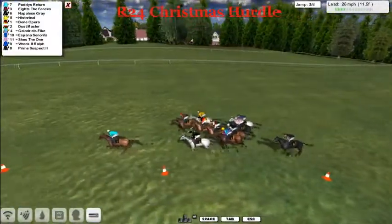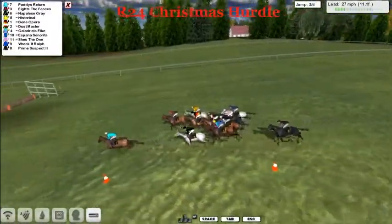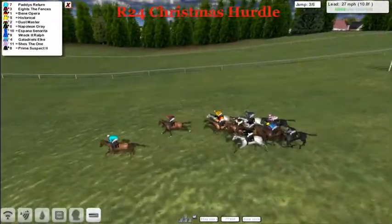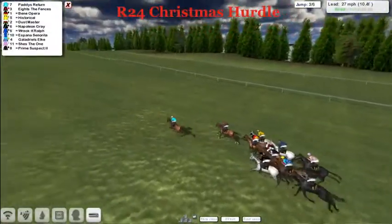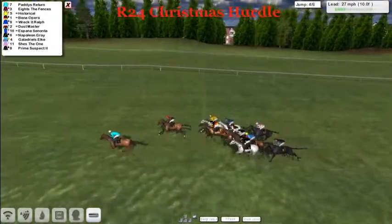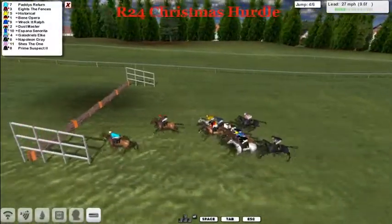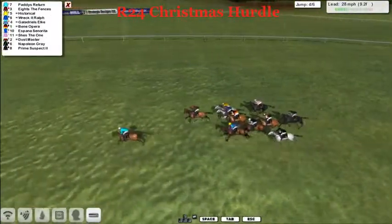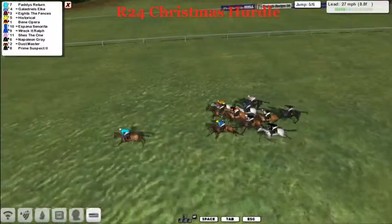The black, gold and red silks of Benny Opera there, then Dustmaster on the inside of that. Galadriel Zelke and Espana Senorita, followed through by She's the One, Wreck-It Ralph and Prime Suspect. They finally get to the third and everybody gets over it. Still Paddy's Return. Eights the Fences has taken up second on his own. Here comes the fourth and everybody's over that. So we've got a mile and a furlong left to travel. Four of the six hurdles done, only two to go.